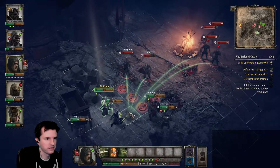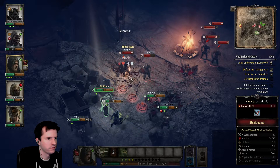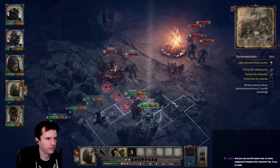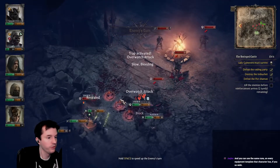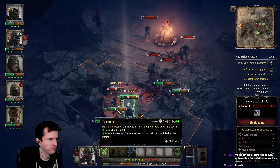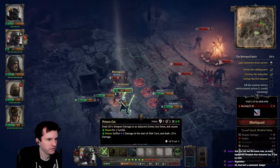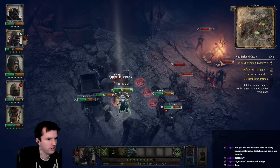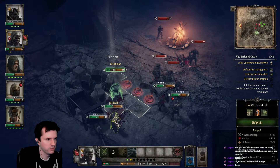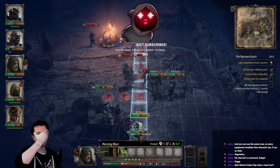Oh, this guy wasn't gone yet — I thought he had. Wow, he went around the trap — that's unfortunate, I thought he was going to hit that. What is this? 50% additional damage on the next attack this turn — this effect will end after three tiles of movement. Jump to the other side of him, backstab, and stealth. Honestly, the fact that he's super low health and I'm being forced to be super careful with him has made me a better player with that character.